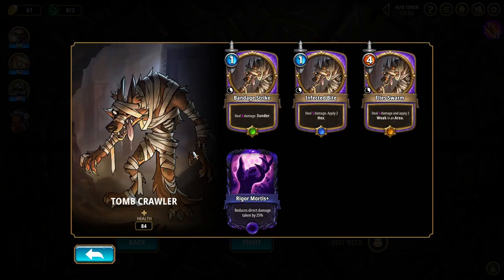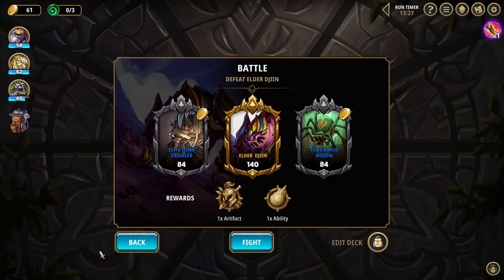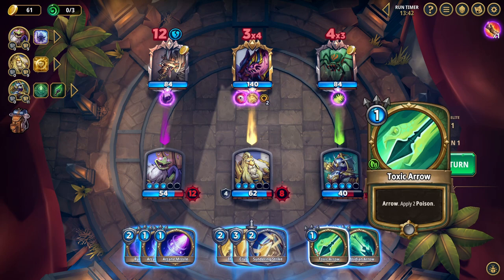Let's fight Elder Jin. Send me in. We got damage, Hex, Sunder. Sunder is reduce incoming shield. Got some area related stuff. Rigor Mortis — reduce direct damage taken by 25%, kind of nasty. 12 shield, 3 might in an area. This is gonna be a tough fight. He also has this: gain 2 immune at the start of each turn. This is gonna be a rough fight. So get ready — we got some new toys to play with though. I'm a little afraid.